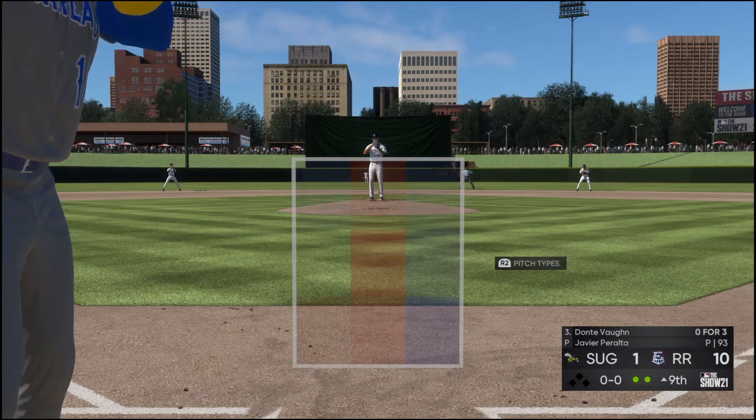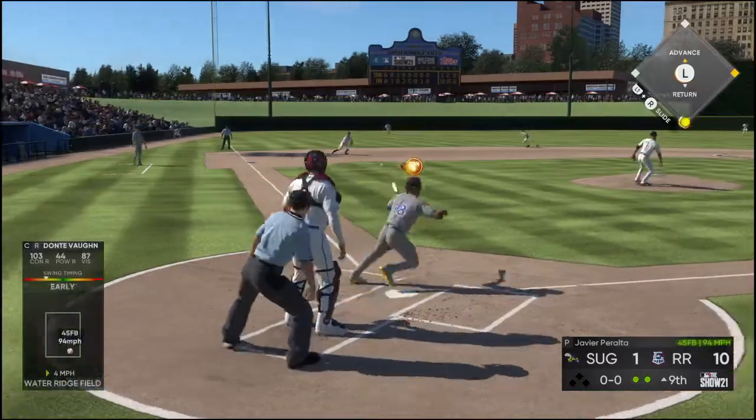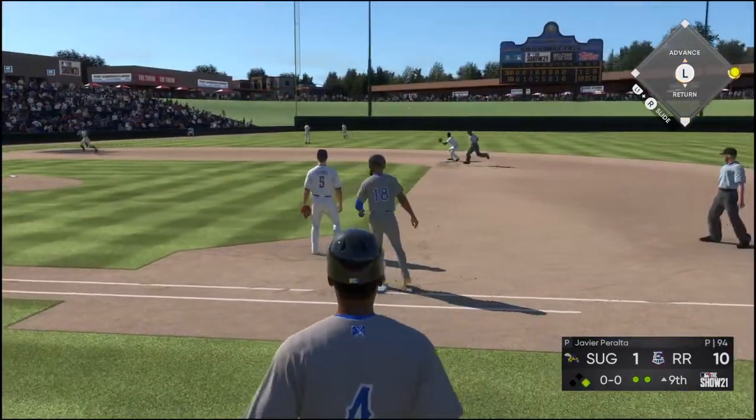Now to the play. Dante Vaughn popped into foul ground his last time up. He's got it — and he whips on it as this ball is right under his glove.